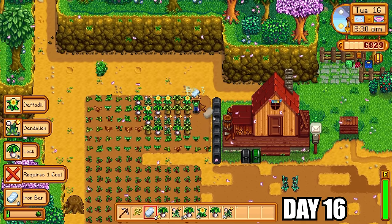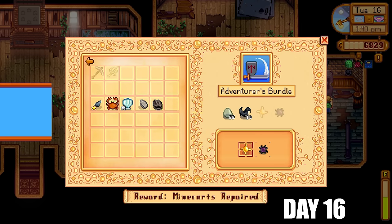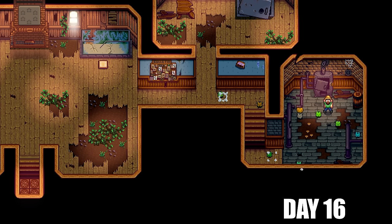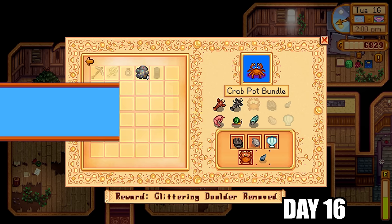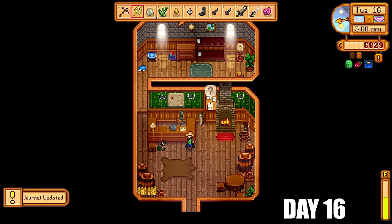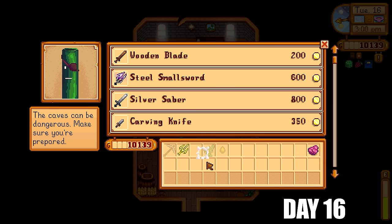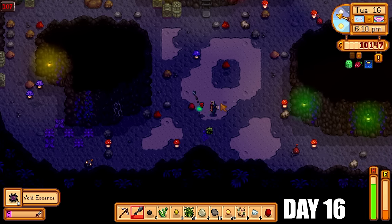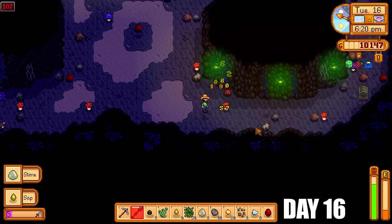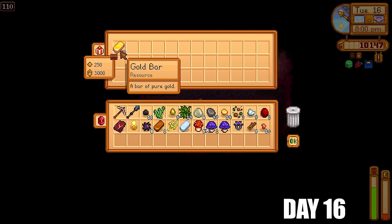The next day I collected iron bars and picked up all the forage on the farm. I then completed all the boiler room bundles — I had everything from mining — so that was an easy first room completion, unlocking the traveling cart. I also completed the crab pot bundle using items from the beach and crabs from slain monsters. I went to Marlon's today and sold items I couldn't ship for extra cash. I tried out a cudgel but didn't like the moveset the MARGO mod gave it, so I swapped back to the broken trident later on.